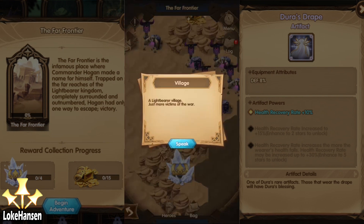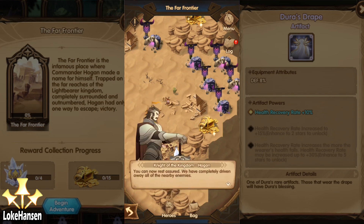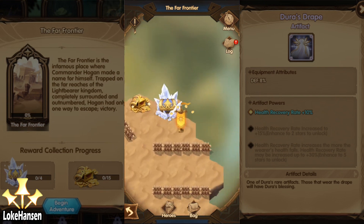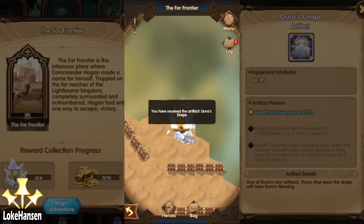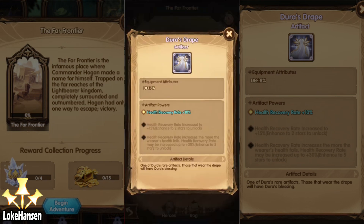Most of the battles I had in here were super easy because I was massively overpowered — you're supposed to do this way earlier in the game. We are checking out the new artifact located in the upper right corner. Go to the bottom right pathway, head up to the small town, go upwards, and you get the artifact — it increases the health recovery rate and defense of the hero that equips it, which is a very nice bonus.